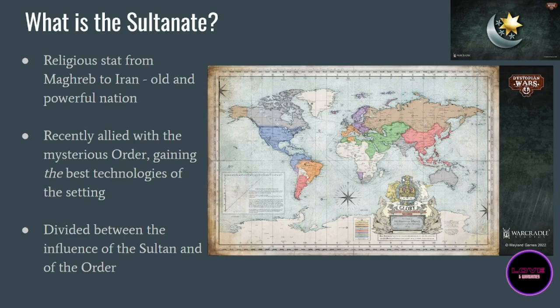So first things first: what is the Sultanate? It is represented on the map in a green area covering broadly the Muslim countries. It is a religious state, but quite progressive — there is a division between very traditionalist visions and views that are progressive and technology-oriented. This division has been reinforced recently because the Sultanate has allied itself with the Order, a faction from Wild West Exodus composed sometimes of humans and sometimes of extraterrestrial influences.